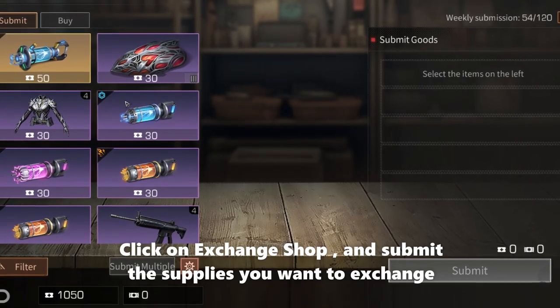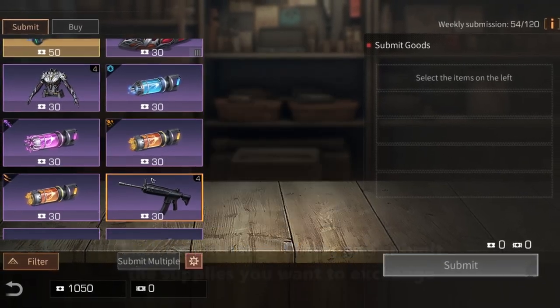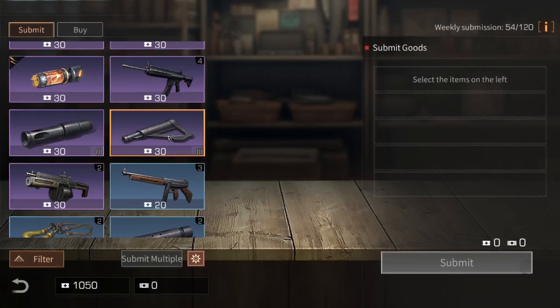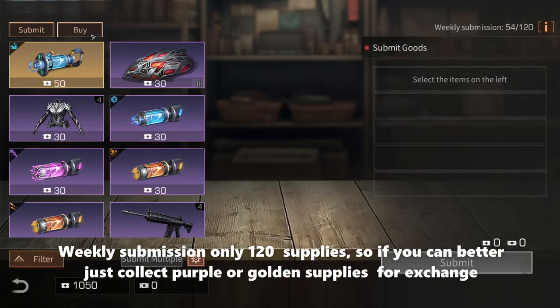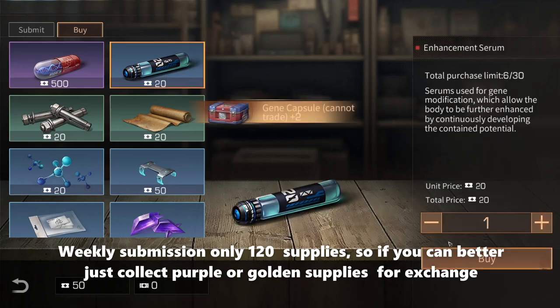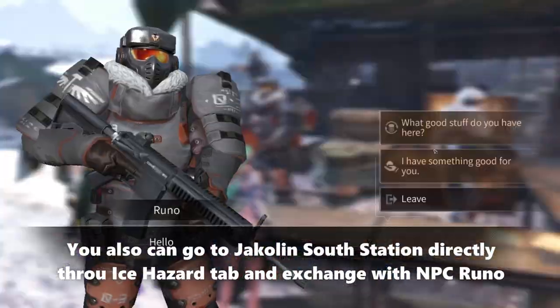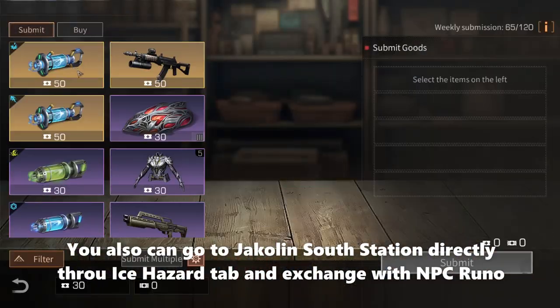You can exchange the supplies anytime by clicking on the Ice Hazard icon tab in your interface. Click on Exchange Shop and submit the supplies you want to exchange. Weekly submissions are capped at 100 supplies, so it's better to collect only purple or golden supplies for exchange.